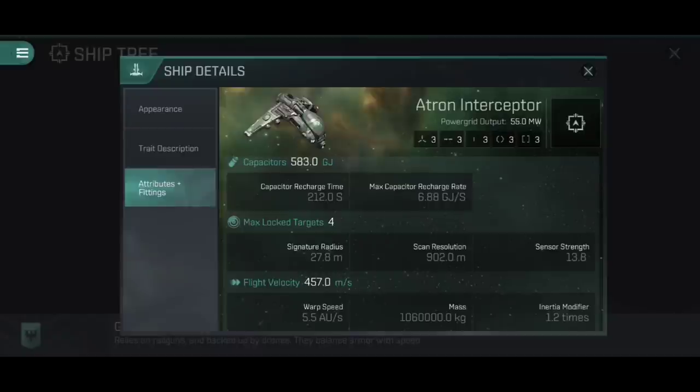A scan resolution of 902 is pretty high - not the highest of the interceptors, but you can lock on very quickly to a target. Fitting rigs that increase scan resolution can push that well over a thousand, making this a surprisingly useful frigate for gate camping or playing tackle point in a fleet engagement, which is exactly what you'd expect from something called an interceptor.